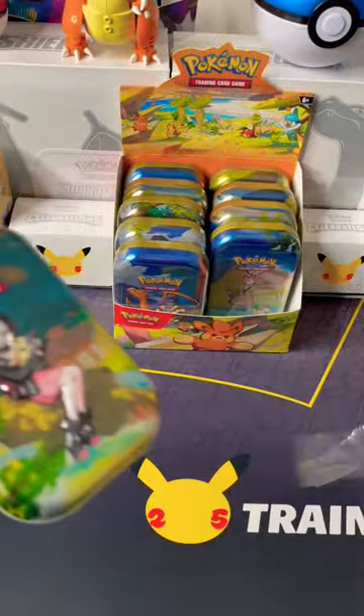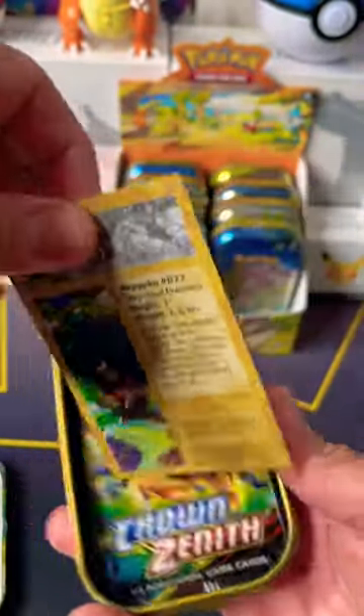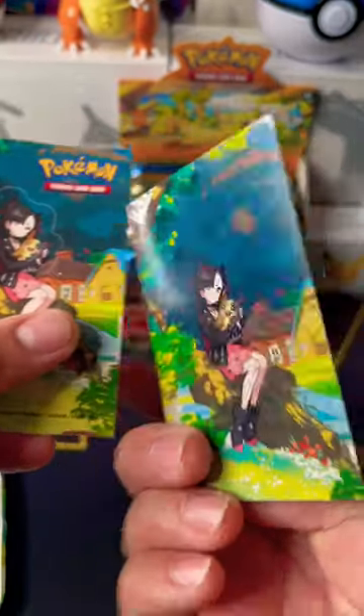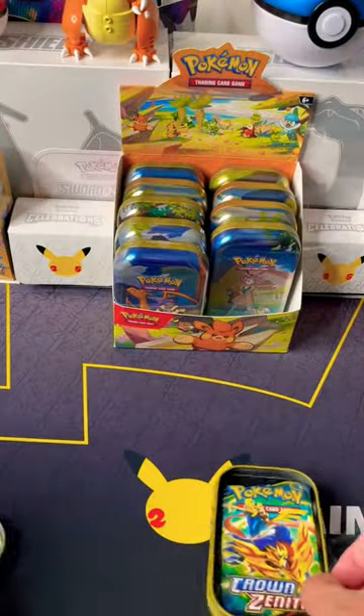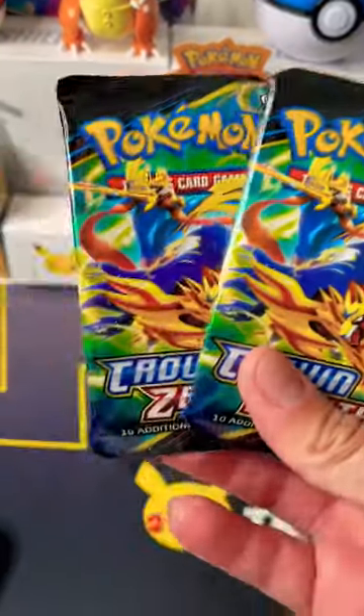Welcome back! Today we will be opening a new Crown Zenith Mini Tin. Inside this Mini Tin you will find a Morpeko card and a Morpeko sticker, and inside you will find Crown Zenith booster packs.